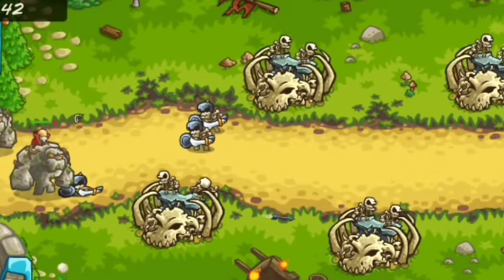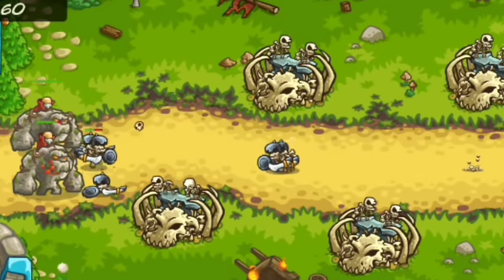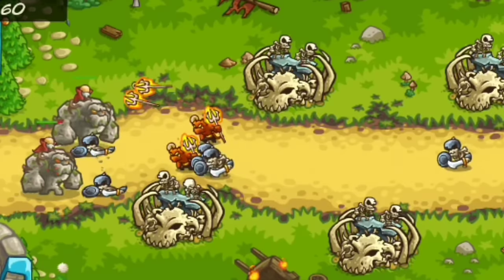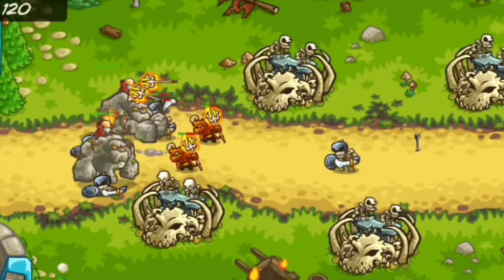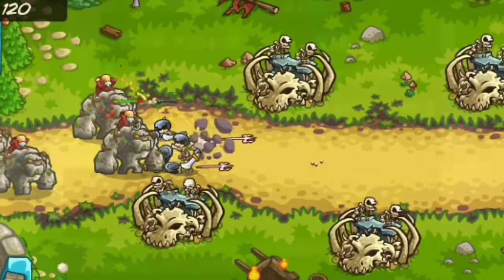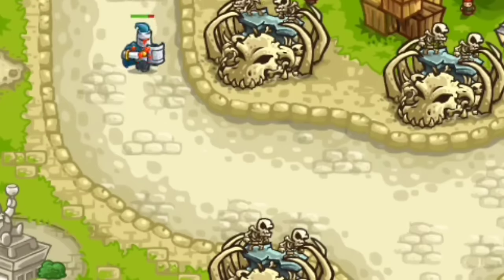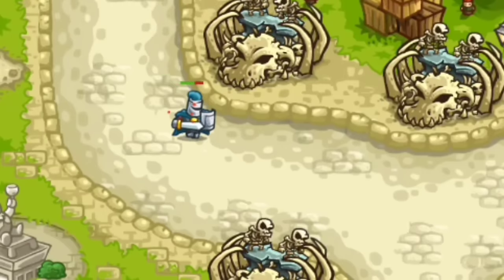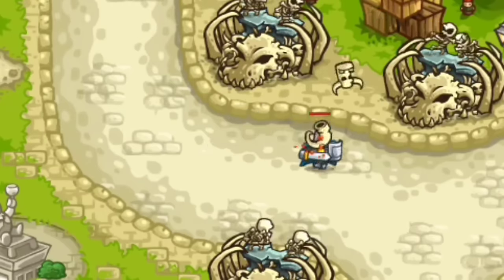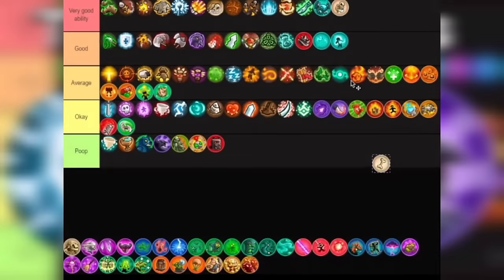Next we have another set of really powerful abilities from an amazing tower. The Walking Dead — a really good stalling ability especially if spammed. It's actually really easy to spam as it's pretty cheap. The map would just get flooded with skeletons. Very Good — instant Very Good. Now we have Got Milk. It increases the Boneflinger's basic attack by 5, which doesn't sound much, but these Boneflingers attack extremely fast and will dish out even more damage thanks to this ability. I'm putting this in Very Good as well.